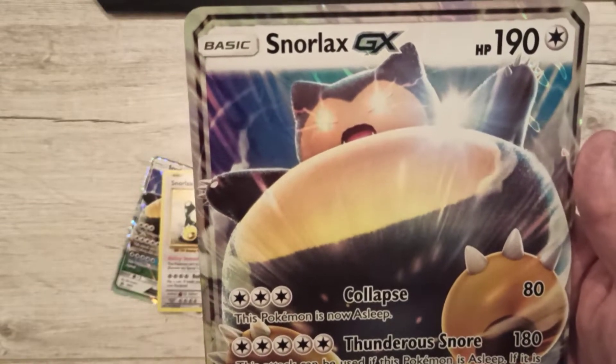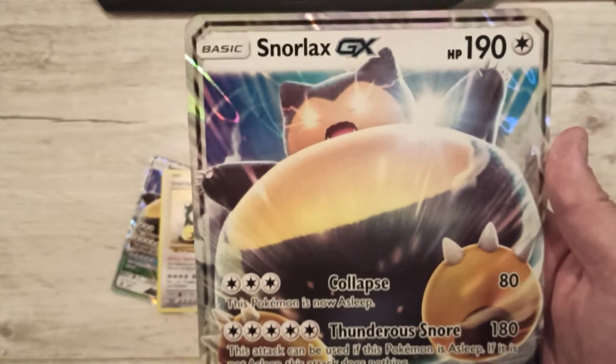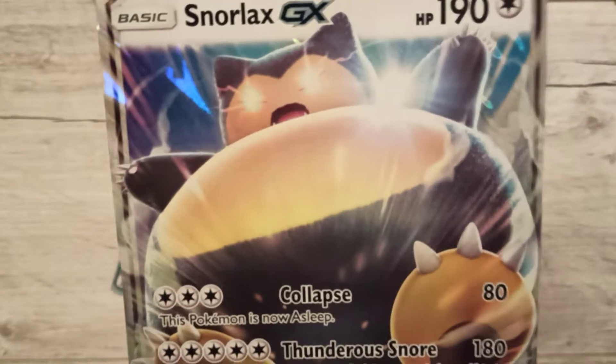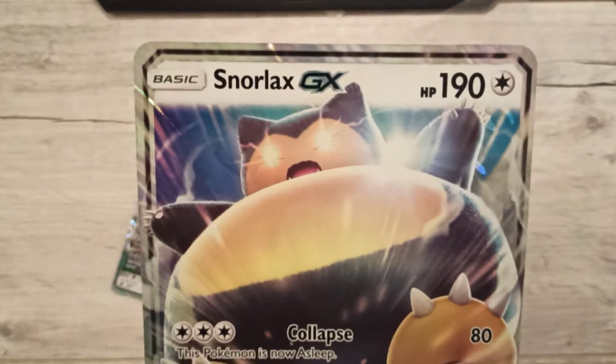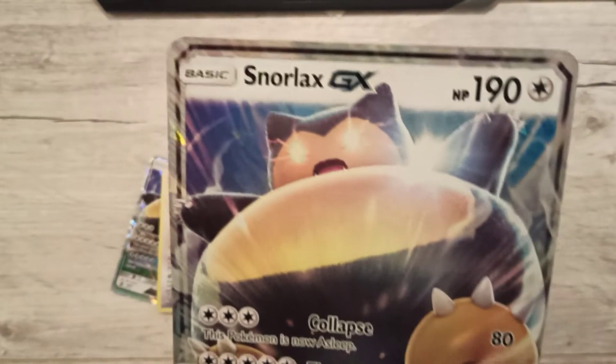Freaking love the artwork — the box, my goodness, my brain is mush. Freaking love the artwork. Snorlax in general is such a great Pokemon, because most of the time it just sleeps. But if it attacks, it freaking attacks.